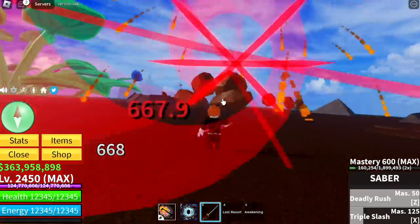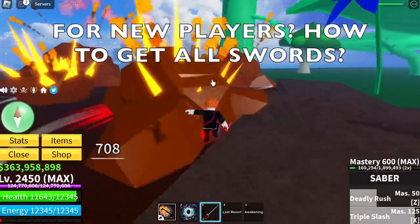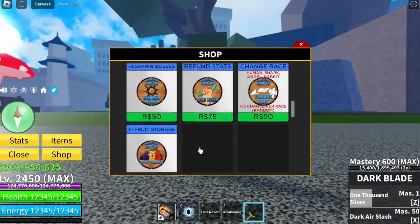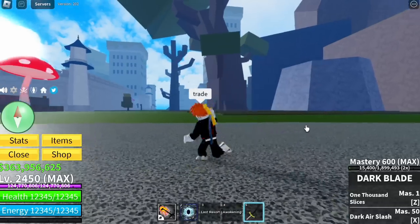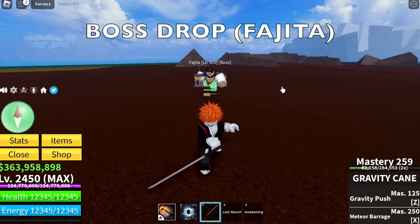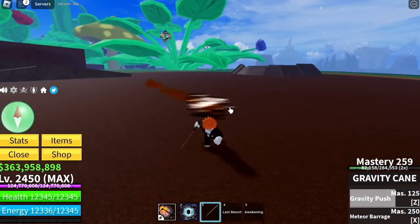For new players, here's how to get all the swords. If you're not a new player, you can skip. For Dark Blade: you can buy it for 1,200 Robux — that's kind of expensive, but if you have extra Robux go for it. You can also trade it or join giveaways. Next, the Gravity Cane — it's a boss drop from Fajita, the one I showed you. If you're lucky, you'll get it with just one boss fight.